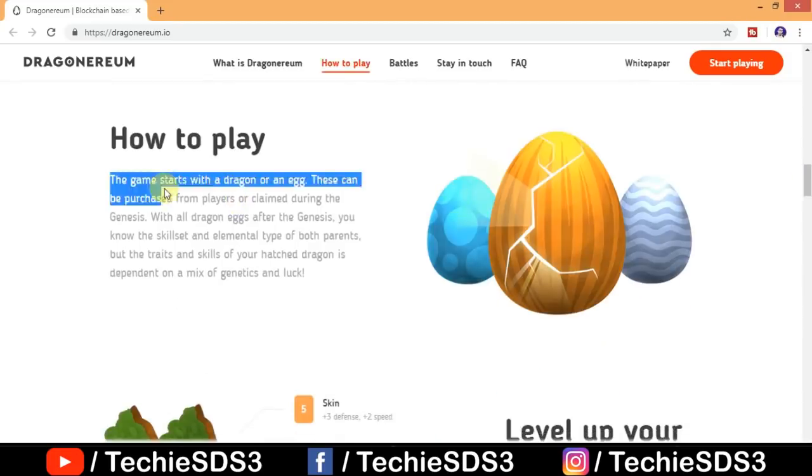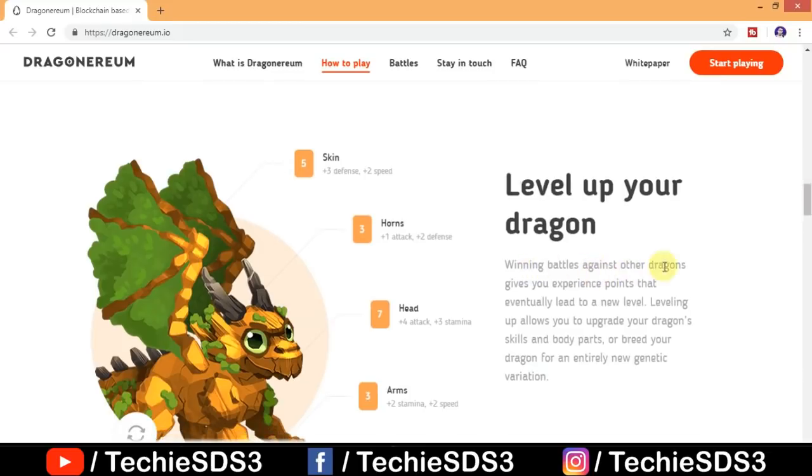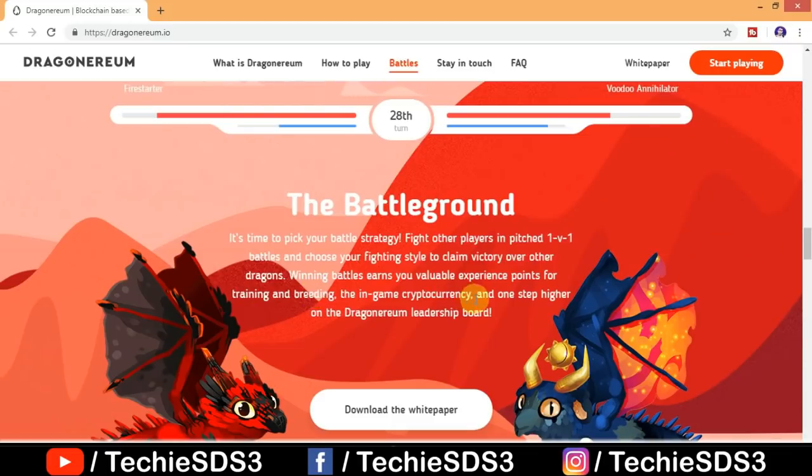The game starts with a dragon or an egg — these can be purchased from players or claimed during the genesis. With all dragon eggs, after the genesis you know the skill set and elemental type of both parents, but the traits and skills of your dragon depend on a mix of genetics and luck. You can level up your dragons, modifying skins, horns, head, arms, and more.